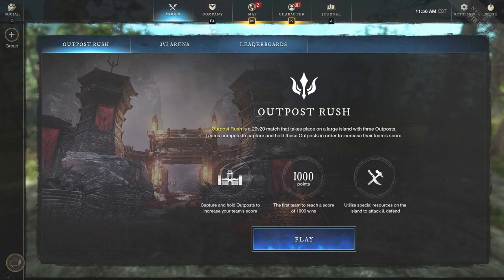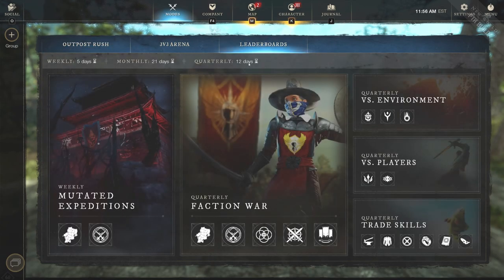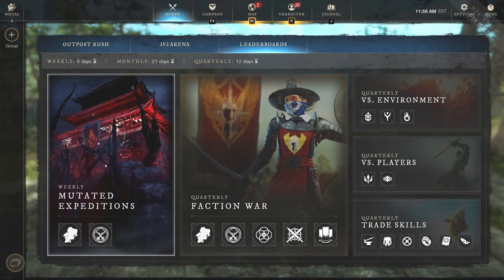You can see there's outpost rush, 3v3 arena, and leaderboards under the modes. Here we're going to see a weekly reset of five days, a monthly reset of 21 days, and quarterly being 12 days as well — so there's a quarterly, weekly, and monthly reset every single time.